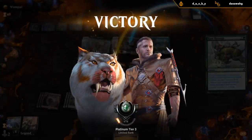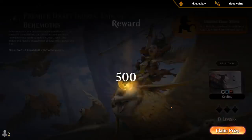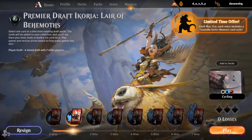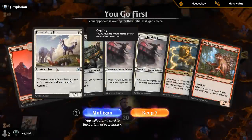Opponent had a lot of removal there, but the cycling deck seems pretty strong once it starts going. Another opening hand with Fox but no white — and this time I only have one land.